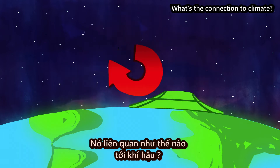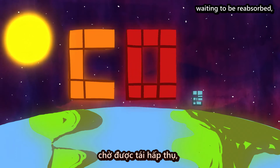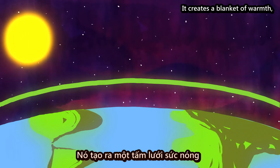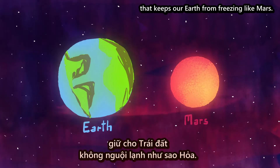What's the connection to climate? Well, when that carbon dioxide is in the air waiting to be reabsorbed, it traps a portion of the sun's heat which would otherwise escape to space. That's why carbon dioxide is called a greenhouse gas — it creates a blanket of warmth, known as the greenhouse effect, that keeps our Earth from freezing like Mars.